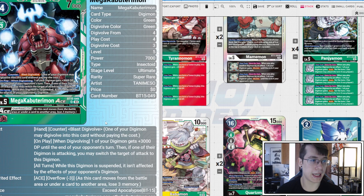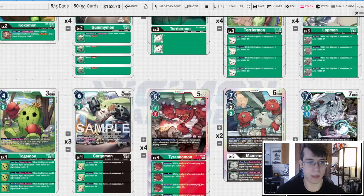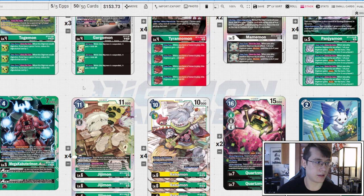Two copies of BT15 Mega Kabuterimon ACE: on play and when digivolving, one of your digimon gets +3K DP until end of your opponent's turn. If one of their digimon is attacking, you can switch the attack target to this digimon, and while you're suspended you're not affected by your opponent's digimon's effects. This is why we don't mind suspending our digimon — the inheritables give +1K DP on Gargomon, Terriermon, and Lotmon. If someone swings into security and they're not 9K, you blast ACE into Mega Kabuterimon, redirect, and kill their stack.